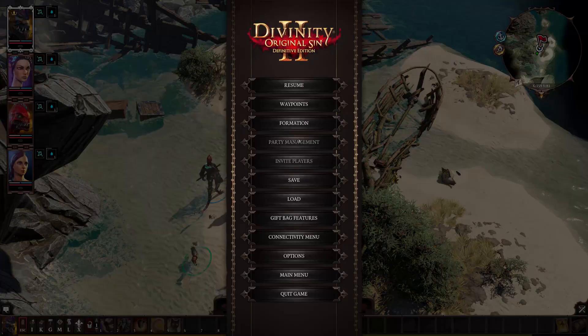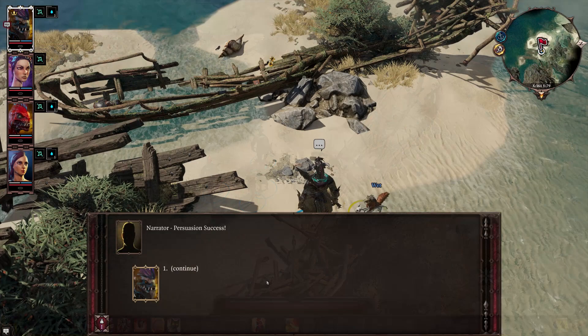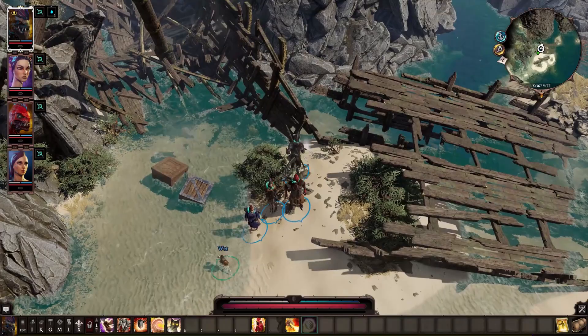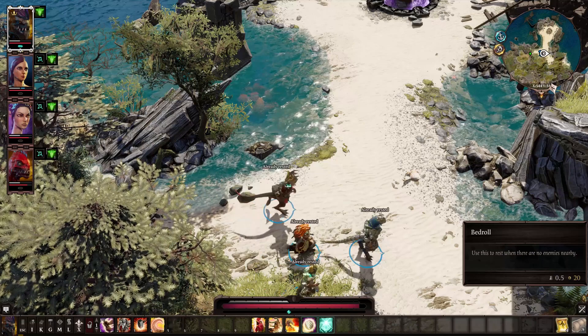From there you can also run into a small event south of Zalaskar, where you can find an arm lying on the beach. If you use this arm it will actually start pointing towards a specific destination. We don't know this at the time, but this arm belongs to the captain, and it will actually point us to the place where the captain was imprisoned.